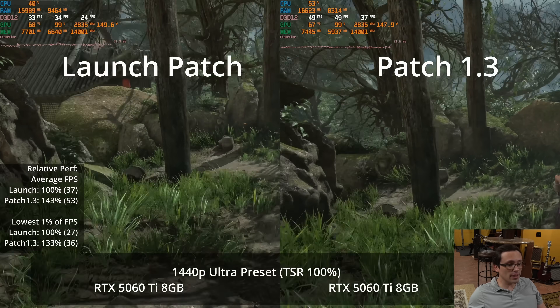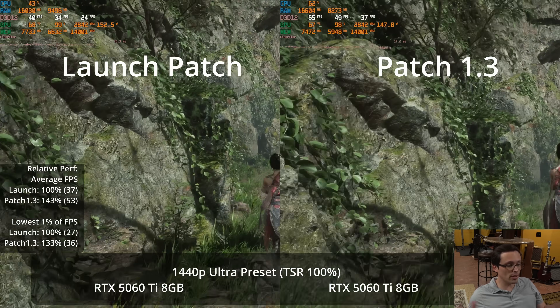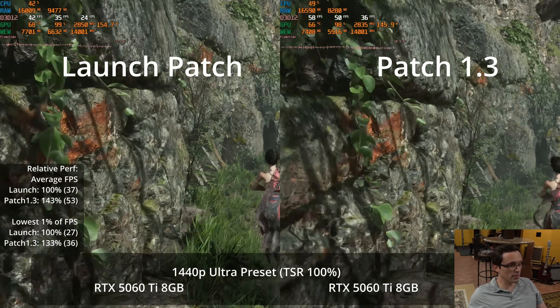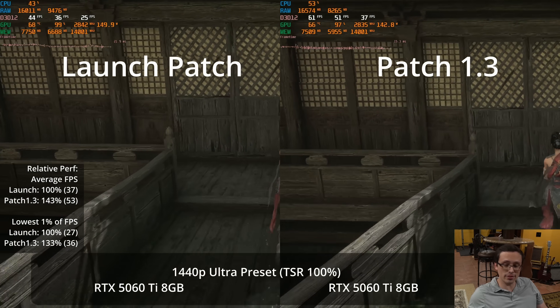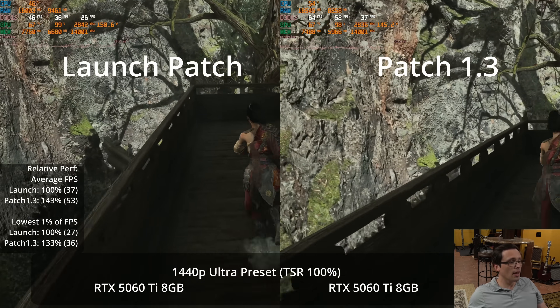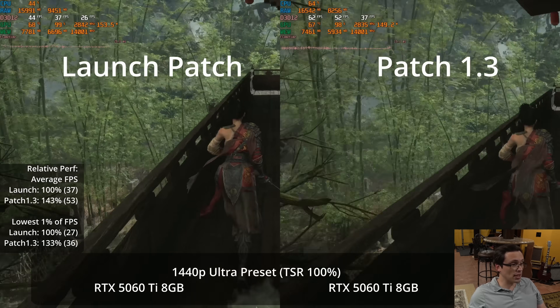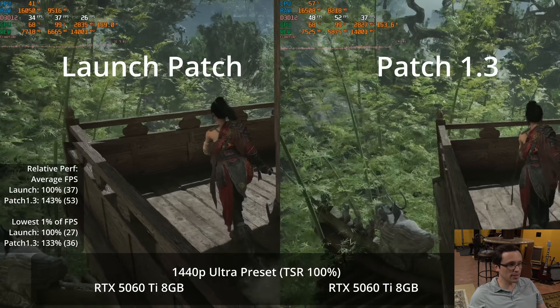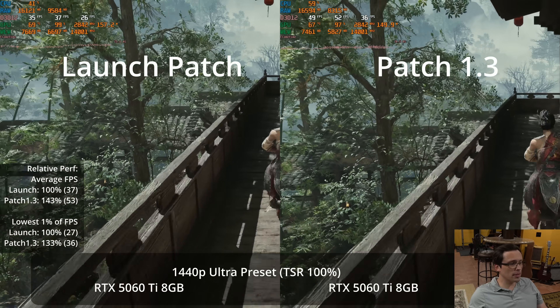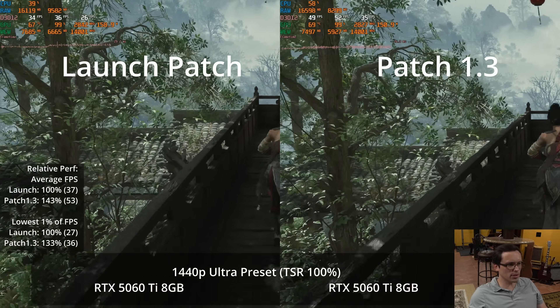On the Ultra preset at native TSR 100% rendering resolution 1440p, I'm noticing significant performance improvement on the 5060 Ti 8GB with just the patch — 43% better performance in the averages at 53 versus 37 FPS, and 33% better in the 1% lows at 36 versus 27.